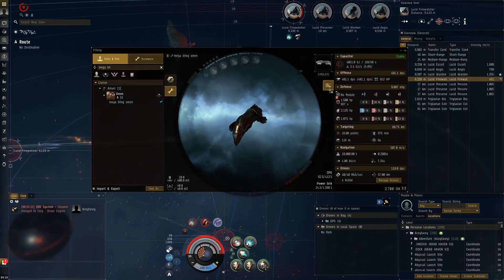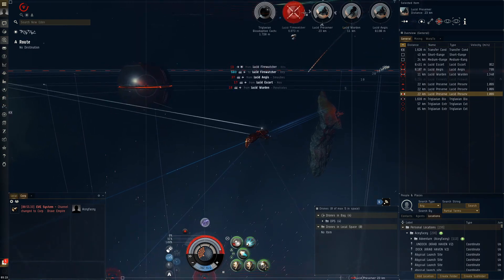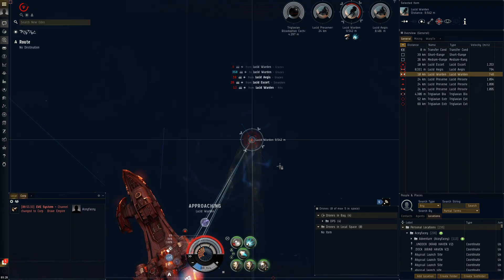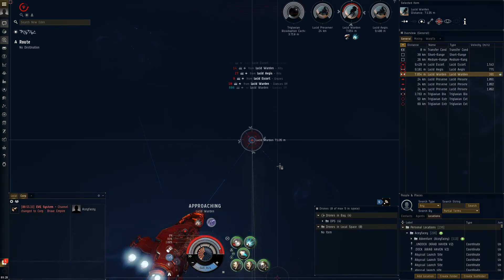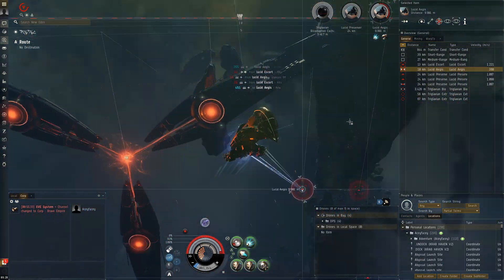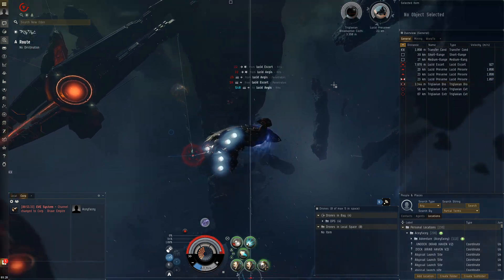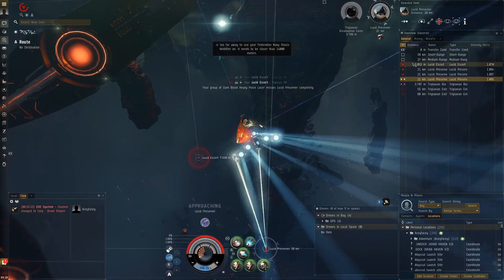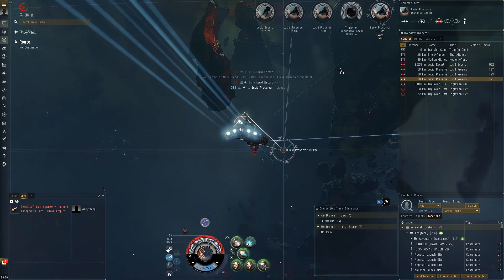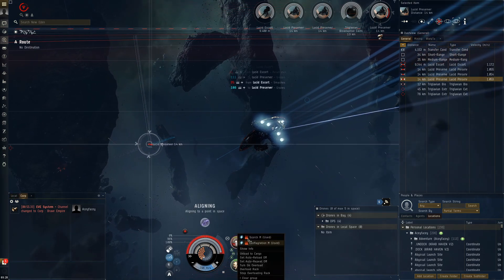In the fitting tab we can see only 3.4 gigajoules per second spare — that's not a lot. In the abyss you usually want a very plentiful capacitor; 10 gigajoules or more seems like a pretty good number. If I see that I feel comfortable. At 3.4 GJ/s spare, that's not so good — you can easily get neutered out. Neutralizers stack on top of each other and make your capacitor gradually worse. If you run out of capacitor you can't activate anything, which completely nullifies all your tank capabilities.